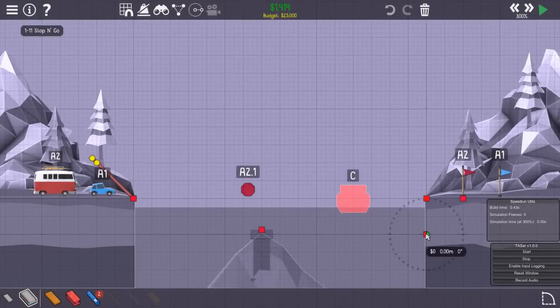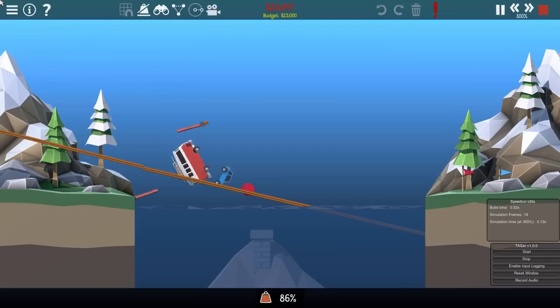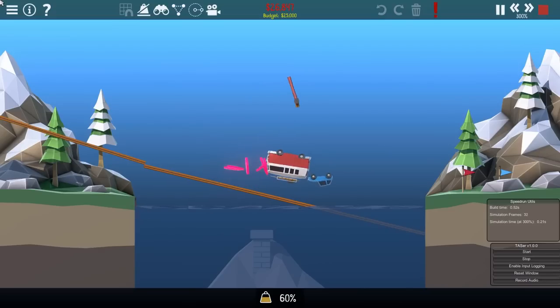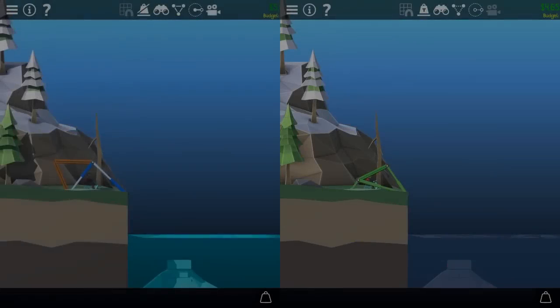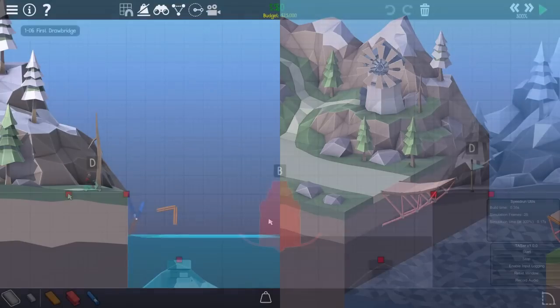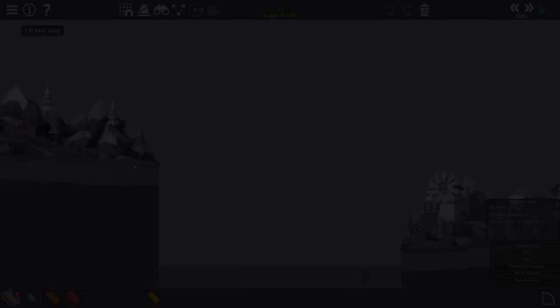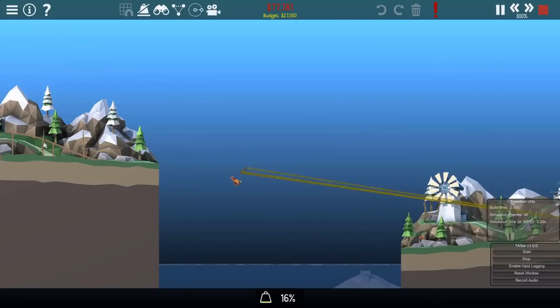And now for the more interesting ones. 1-11 uses the boob strategy to launch the van, which then bumps into the compact car, launching it as well. A road is put on top to prevent the van from overshooting the checkpoint. 1-6 uses the original strategy from the first TAS, a hydraulic cannon, which forces a road into the Vespa, pinching it into the ground and then launching it. The new strategy modifies this such that the road starts already partially inside the Vespa, allowing the launch to begin almost instantaneously. 1-10 uses an ILM to stretch springs extremely far, creating what was effectively a spinning cannon on steroids.